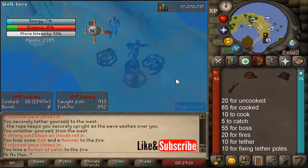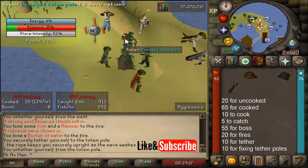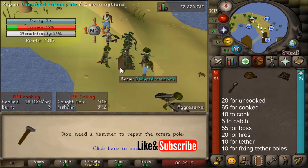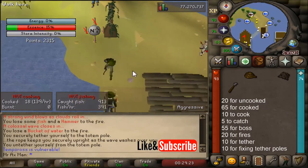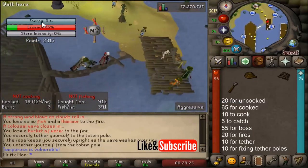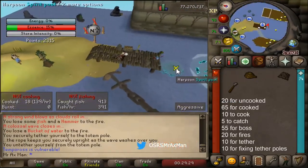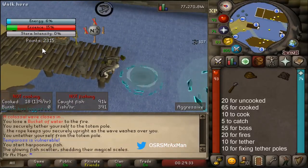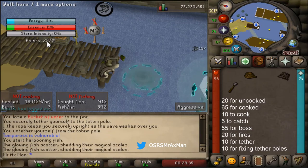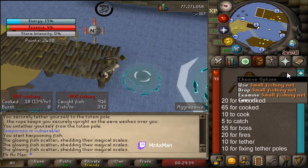Here's the tether when the blue storm comes again. As long as you're tethered, you're fine. It broke — I lost my hammer, but if I had my hammer I could repair it for 340 XP. The energy is at zero, so I think I'm okay. I'm just going to finish off the boss. And then because I have over 2,000 points, I'll get rewarded.